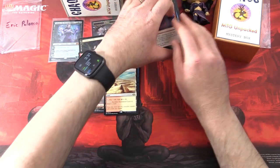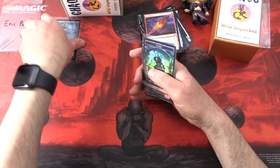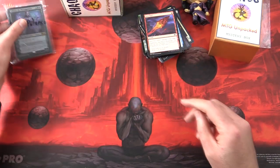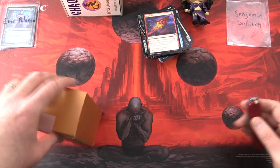So there we are, Eric — some tasty pulls indeed. Three Mythics, or four Mythics if you include the Liliana. Thank you for being a patron. Stay tuned for the patron snap packs — they're probably already aired by the time this video goes up.